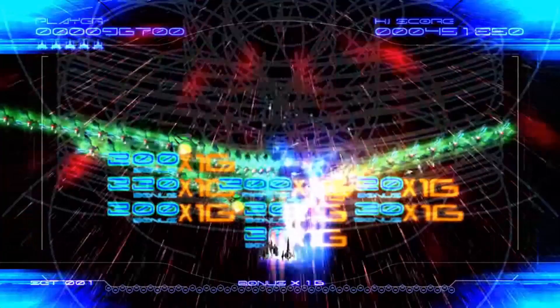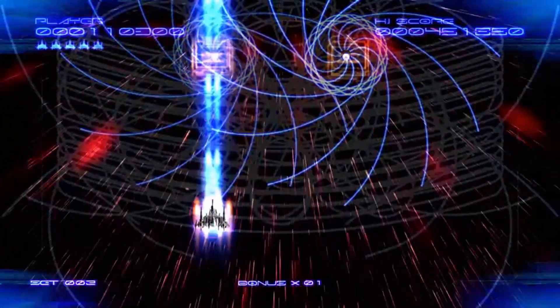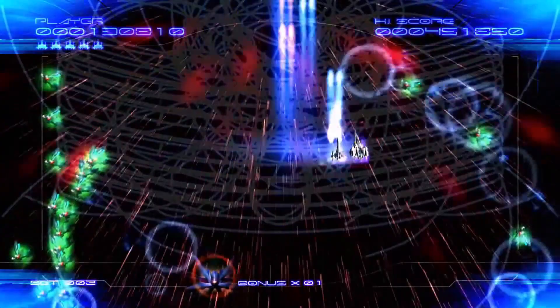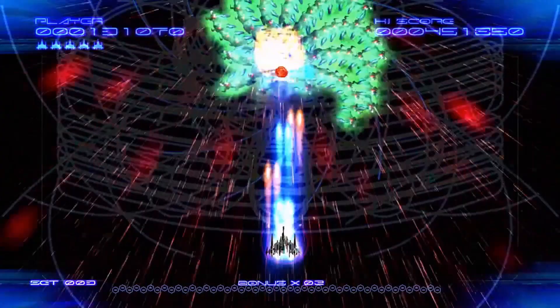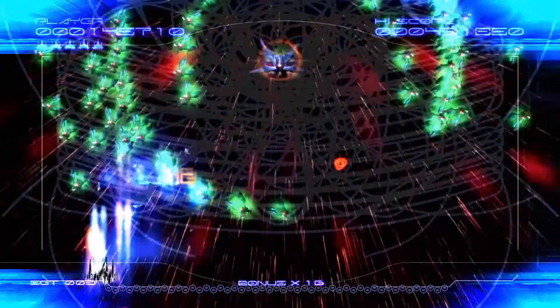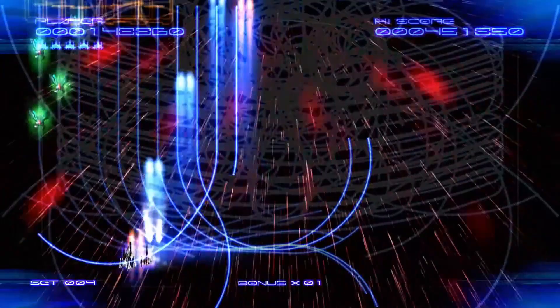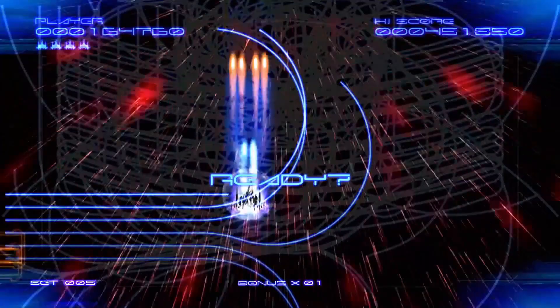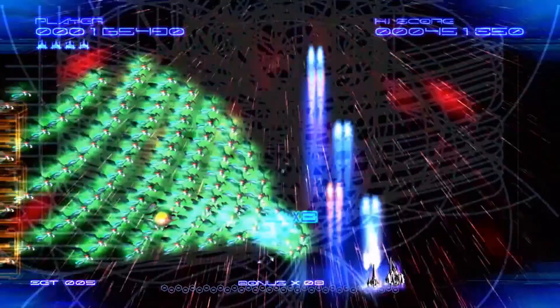Galaga Legions was released for the Xbox Live network in 2008. The multitude of colors and fantastic visual effects are a sight to behold, along with cool music and sound effects. This is a twin-stick shooter where you must destroy enemies as quickly as possible before time runs out. Although it looks nice and sounds great, it doesn't really feel like Galaga — it feels more like Geometry Wars. Wave upon wave of fighters will still attack you, but the game drifted away from the Galaga concept.